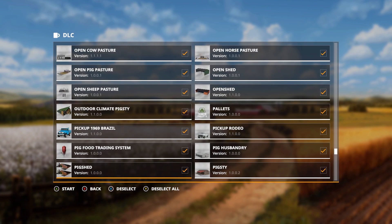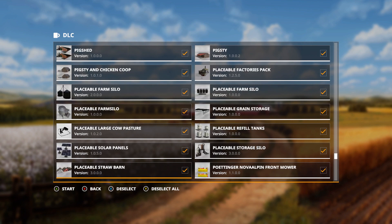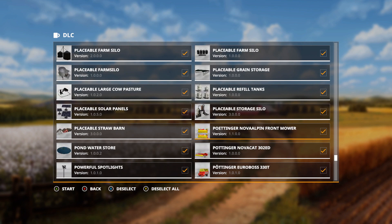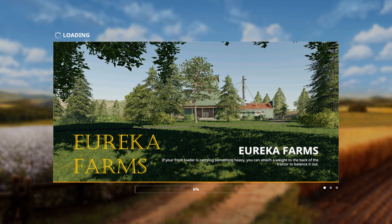Looking for my placeable factories. We're in the peas now — farm style. Okay, factories pack. Good, we're good to go.